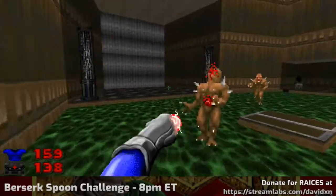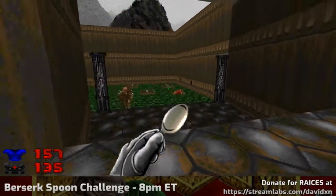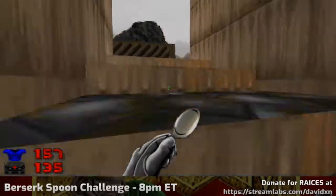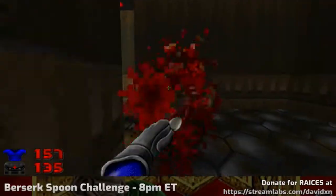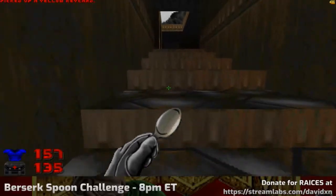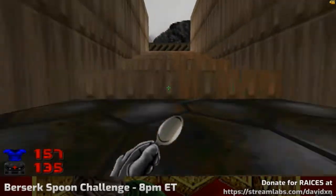Nothing of value in here. I always find it very difficult to get around this level because it's very boxy and everywhere looks the same. Just hoping that barrel doesn't explode. That's the blue door, so it must be down here. There's the other key. Those shotgunners are going to be the main problem. I don't need those, so I'm gonna run away.